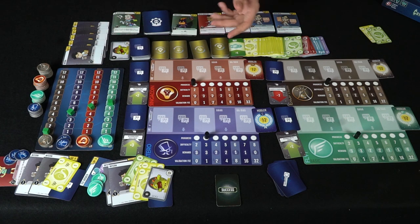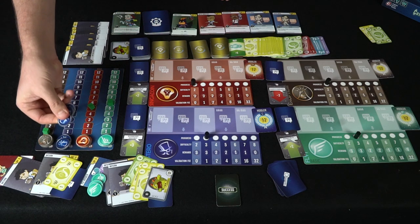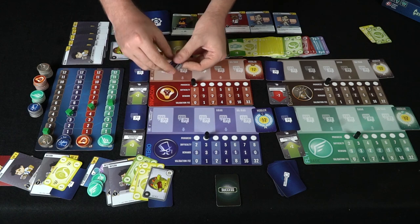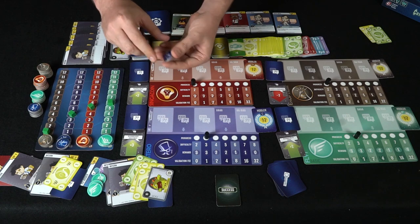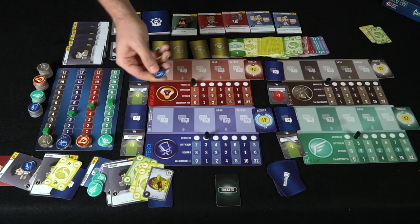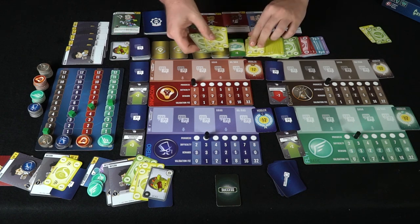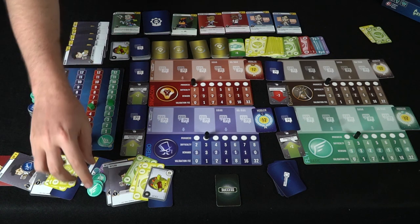A player can tap a worker and sell up to four coins at their current value. Selling three coins at four each gives twelve dollars; selling four would move the price down one, but selling three or fewer keeps the price stable. Selling two coins here nets eight dollars — when you sell, coins go into the sold pile and you collect currency from the bank. That ends your action turn.